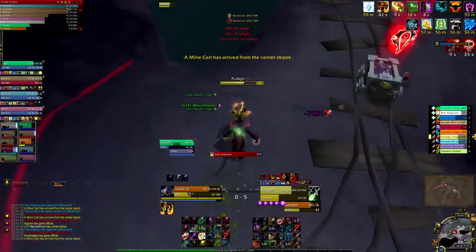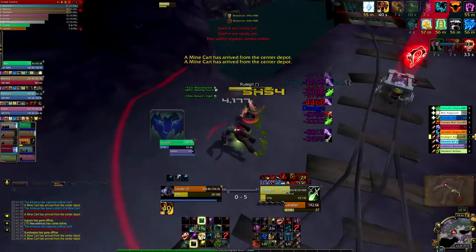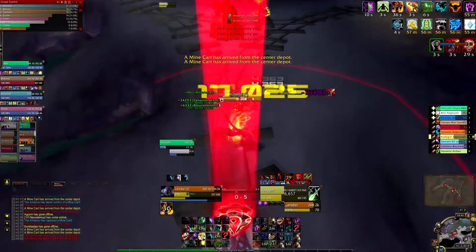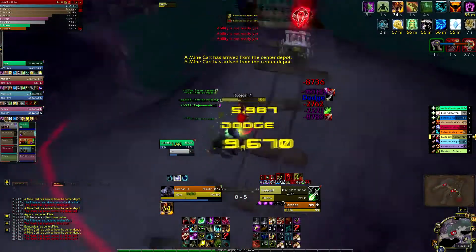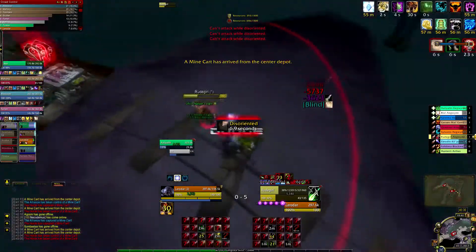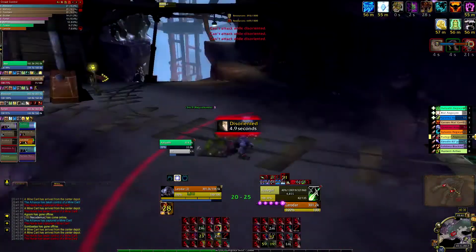I prefer to trinket here right away to avoid losing positioning for the card. And as you see, I don't have any offensive cooldowns available. If you are a Night Elf, you should benefit from Shadowmeld into a proud rake rotation to waste further his evasion.